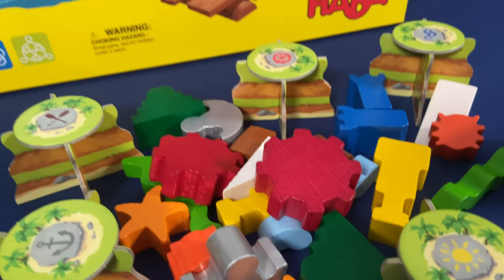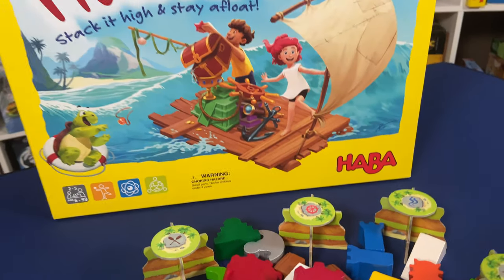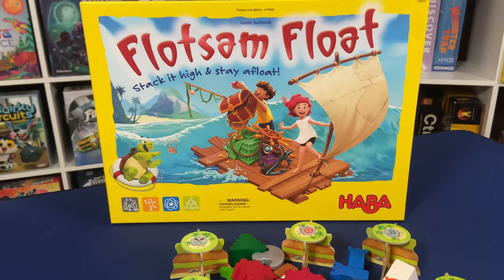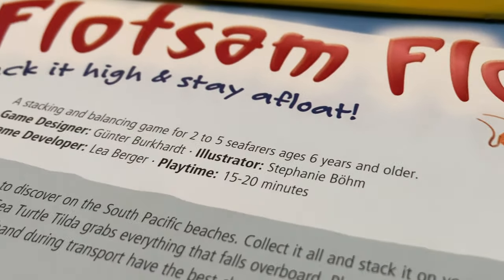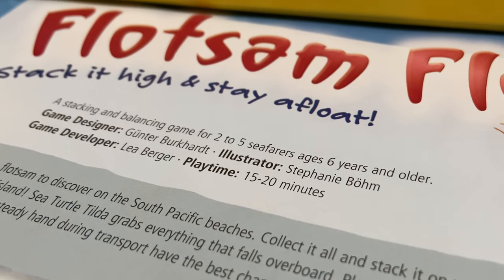Today we're posing the question: have you ever wanted to own your own boat and use it to go hunting for treasure on remote islands? Well, your chance is finally here, courtesy of Flotsam Float from Habba. This game is designed by Günther Burckhardt and features artwork from Stephanie Boehm. It plays two to five players in about 20 minutes and is recommended for ages six and up. Now let's go put our oars in the water and find out what this game is all about.